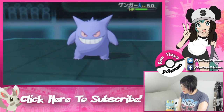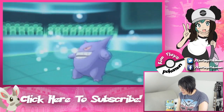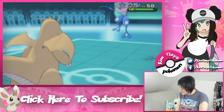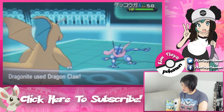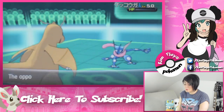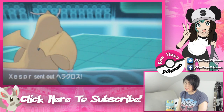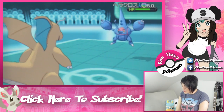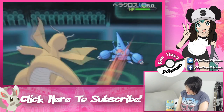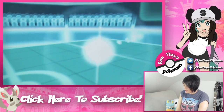The Dragon Claw one-hit KOs his Gengar, so I'm glad I don't have to put up with that thing. Next is Greninja again, who I thought could pose a little bit of a threat because it can run Ice Beam, but no — also one-hit KO'd by the Dragon Claw. Two Dragon Dances for the win. We're back to Heracross who sadly does not stand a chance either — takes the Dragon Claw and one-hit KO.